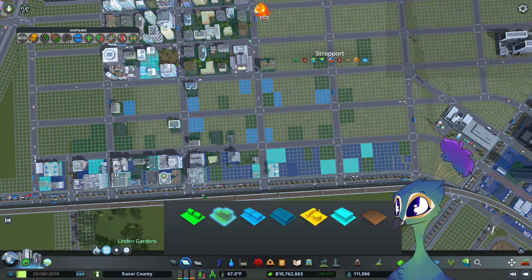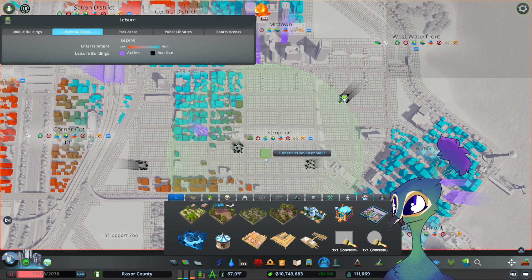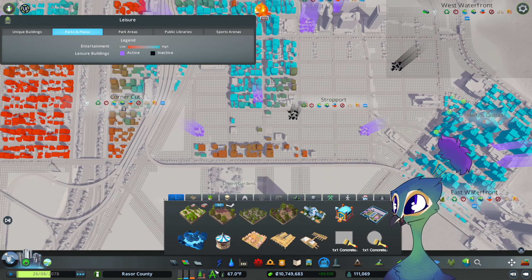Parks — good lord, I am so glad I caught myself before everything started happening. Parks is the one thing I should have paid attention to. I want to make a few selective park placements: small playgrounds, one more right here somewhere, which is a dog park. Yeah, that's fine.